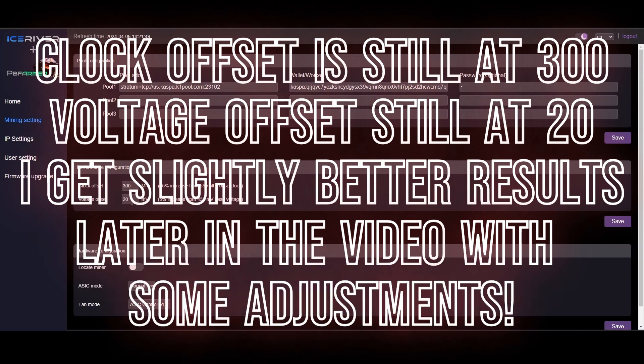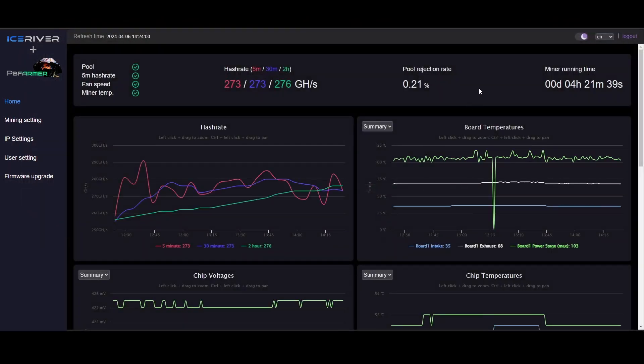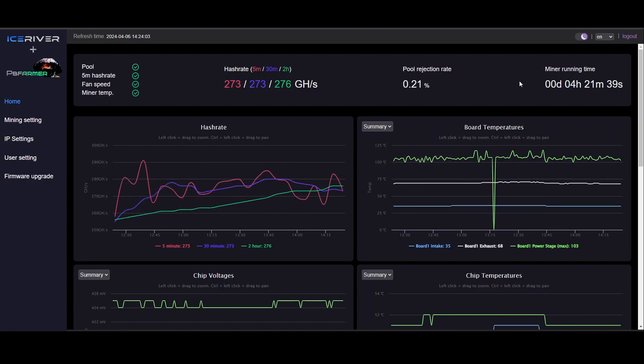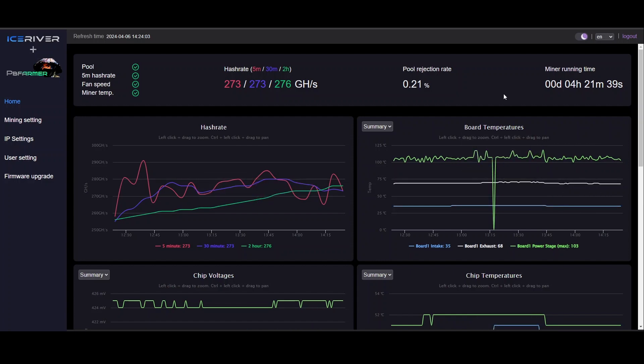My final settings are 300MHz clock offset and 20 millivolts voltage offset. I took my time tweaking slowly and watching it to make sure I didn't burn anything out — this is about as far as I can push it safely. Without this information I might have just kept pushing it for more hash rate while toasting the power stages without knowing it. This thing could get fried very easily, so this is where I landed for the mostly stock KS0 Pro.